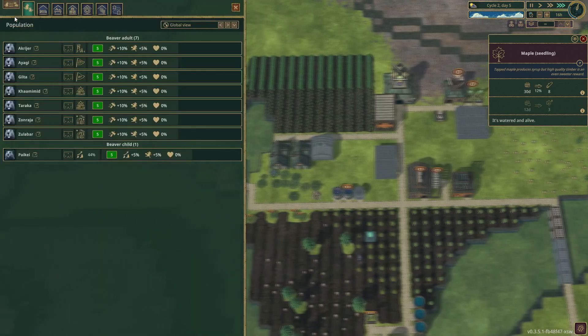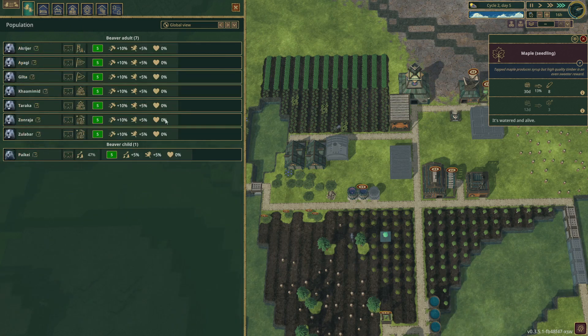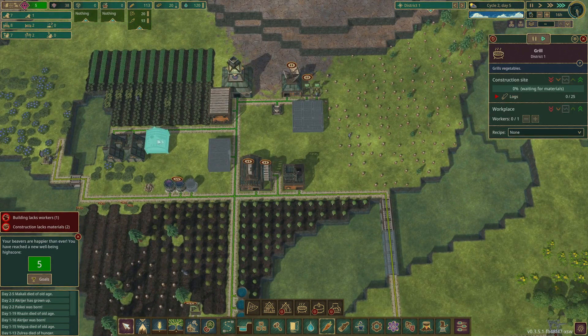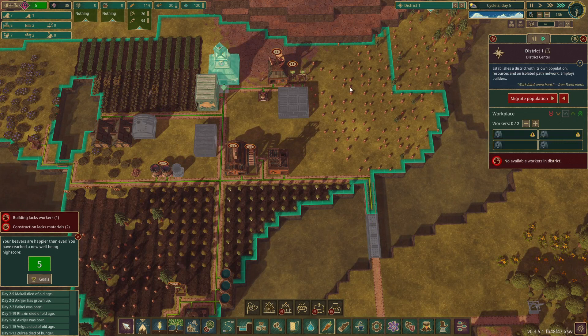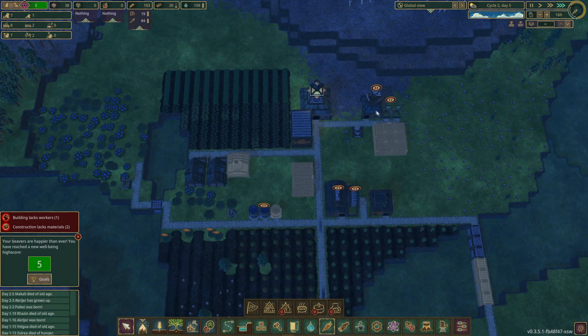I'm going to check out where everyone's working. Farmhouses, nobody - gatherer flag, lumberjack, farmhouse, farmhouse, farmhouse, farmhouse. Fine for the time being, we're short of a couple of workplaces. There will need one in the grill, a couple of builders at the moment. So ideally need a couple more beavers - a bit low really on the beaver front.